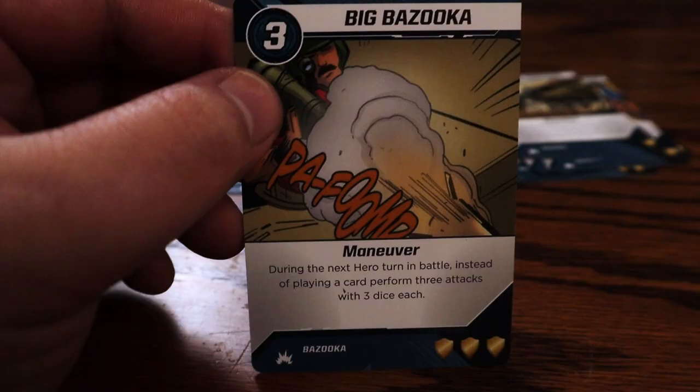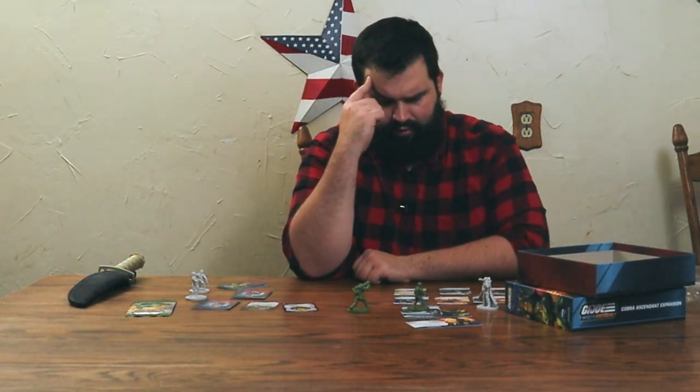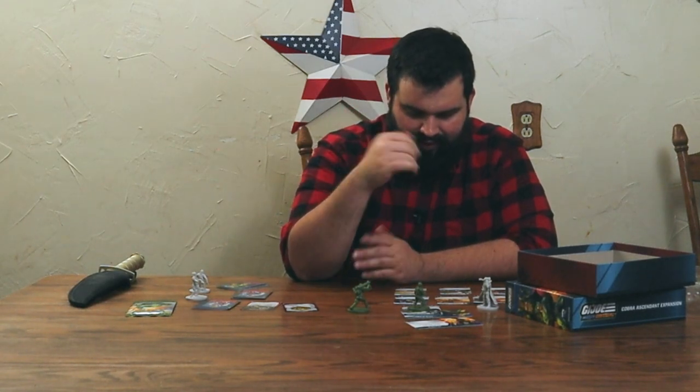This is Big Bazooka — his big attack. You'd play this and then wait a turn: during the next hero turn in battle, instead of playing a card, perform three attacks with three dice each. That's pretty good — you'd have to take a moment to aim, which sometimes you have to let a card resolve before you can defeat it. Could you attack a guard, remove it, and then target a different card? I think you can. So yeah, this would be good for clearing out a guard and then attacking something that was guarded. I'm looking forward to playing with both of these Joes; I think they both look fun.